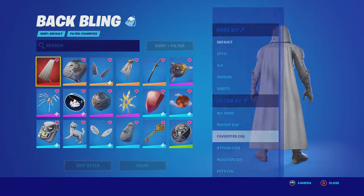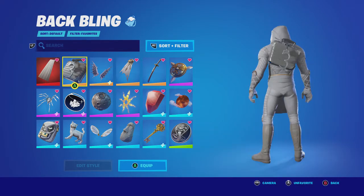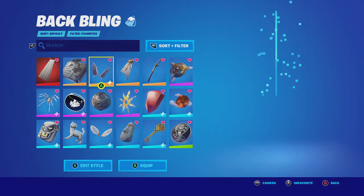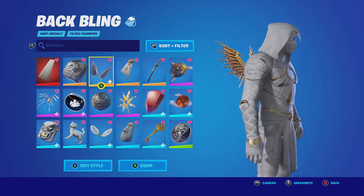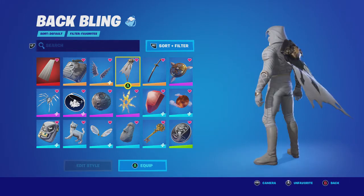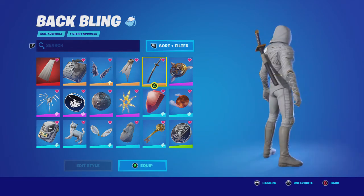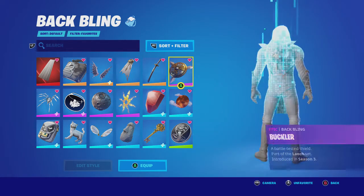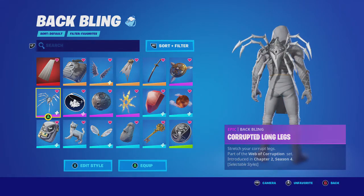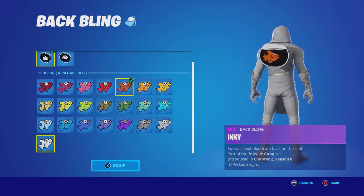Starting off with the back blings, we have, of course, Moon Knight's Cloak. Then we have the Cuff Case — just kinda matches the color scheme. High Caliber — definitely not the same gold, but it still kinda matches. Mice Crest actually looks pretty decent, although if you're gonna use a cape I'd probably just use his. Wolf Pack looks pretty cool. Buckler, Corrupted Long Legs, Inky — this is a reference to the show.